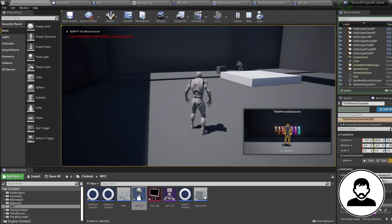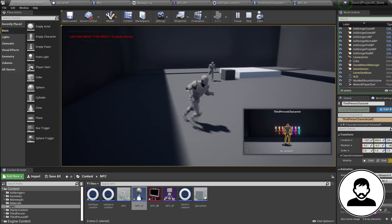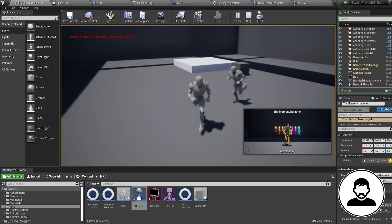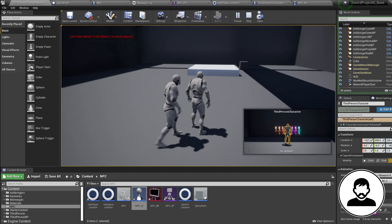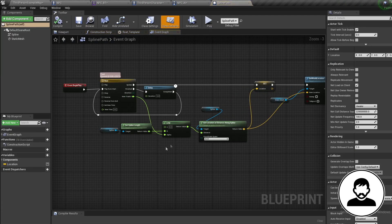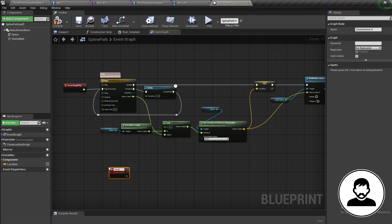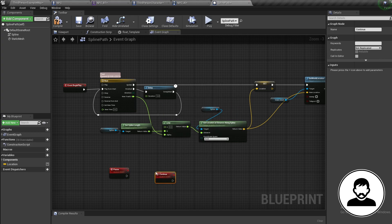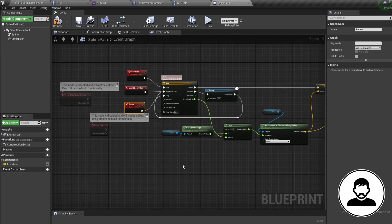Now when you press play, your NPC will chase you when he sees you and patrol when he can't. We just have two more things to do: first, stop the patrol location from moving when we're chasing the player, and second, get the NPC to draw his sword when he detects us. Let's jump into our patrol path and create two custom events — call these 'pause' and 'continue'. Plug continue into play and pause into stop.